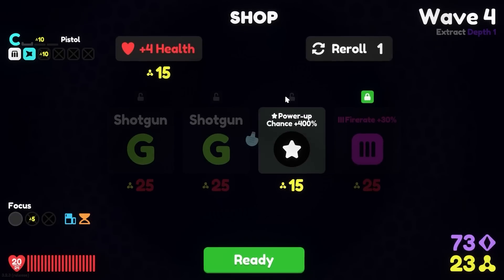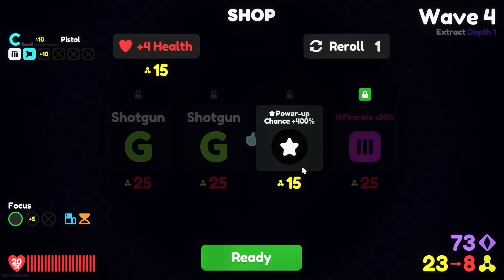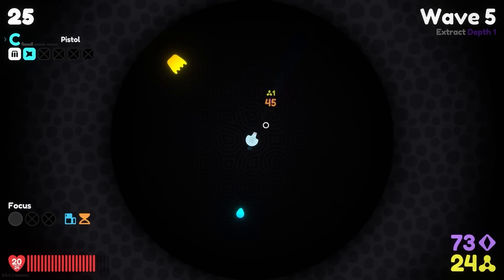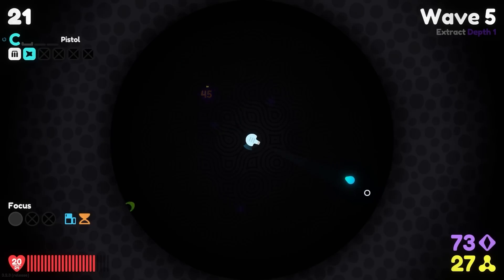Triple biomass — oh, we've got to murder everything right now. Power up chance 400%? No, we're not going to rely on random power ups, we're going to rely on upgrades. We can't currently afford anything, so we're going to save our money. The triple biomass — if we had found that a little earlier on, that would have gotten us a lot more upgrade points.